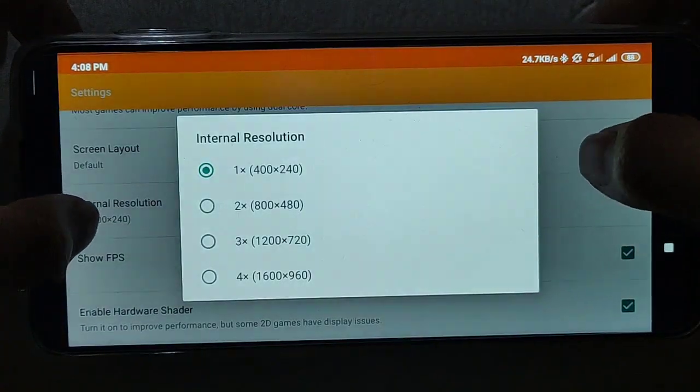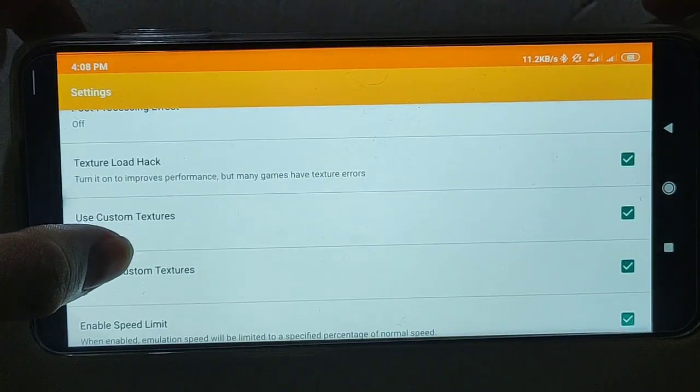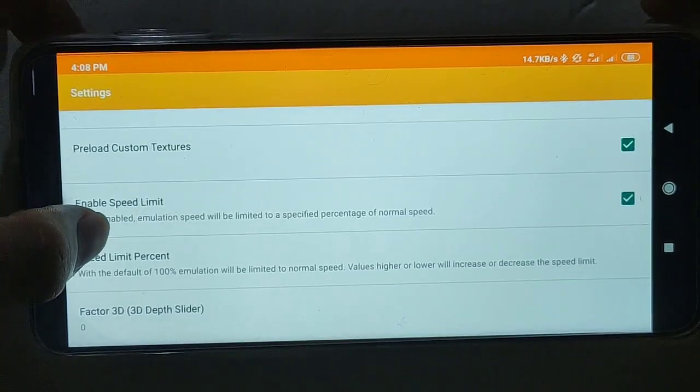For the Citra MMJ settings: time zone, resolution, show FPS, and speed limit.